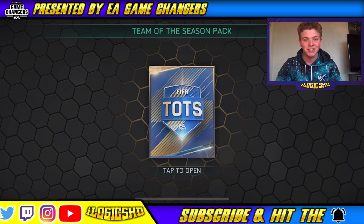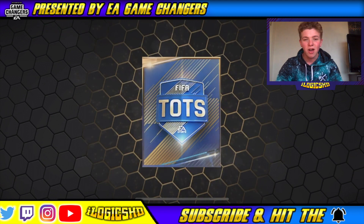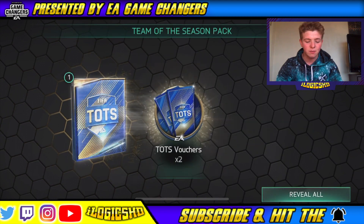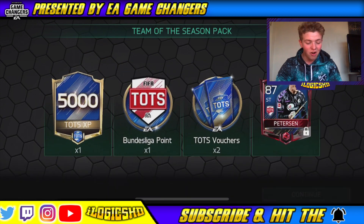So are we going to get a sick Team of the Season? I'm hoping so. We're going to get straight into this, no messing about. We start off with the 99P pack and it gives us five Team of the Season Bundesliga items. We start off with a player straight away — we get Peterson, literally in the first pack of the day.